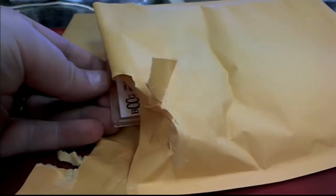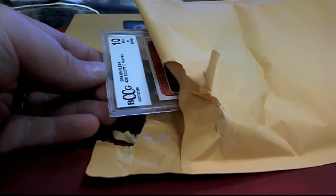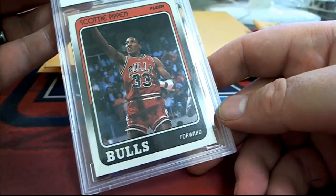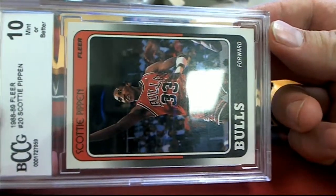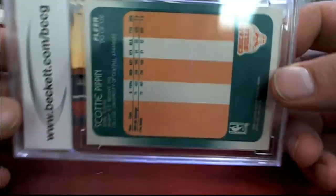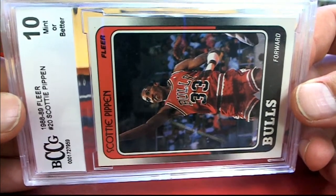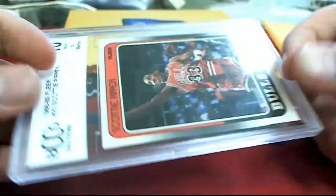Got a graded card coming up. Let's check this out. Oh, man. BCCG 89 — 88, 89 Fleer — Mint 10 Scottie Pippen. That's awesome. Letter P. That is Brandon Y coming to you, Brandon. Gets a couple shots in there. Nice hit, man.